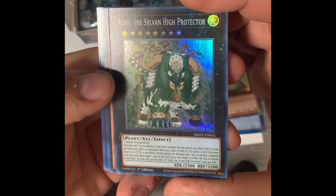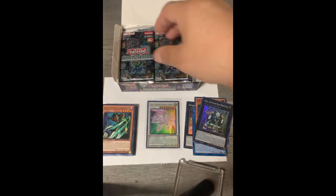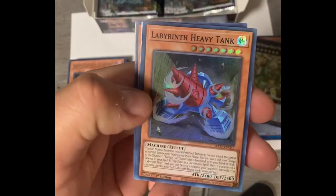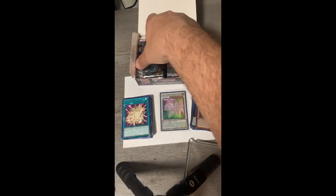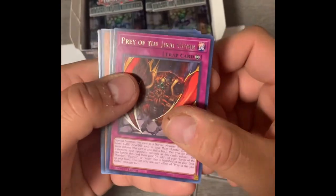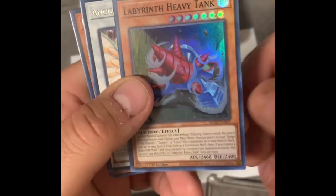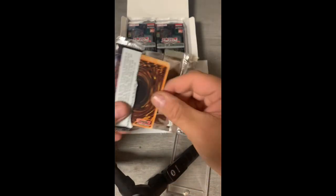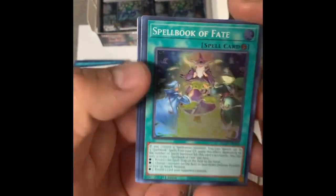Ezeo the Sylvan High Protector. Labyrinth Heavy Tank. Two in a row — that sucks. Thanks Konami, way to randomize things.